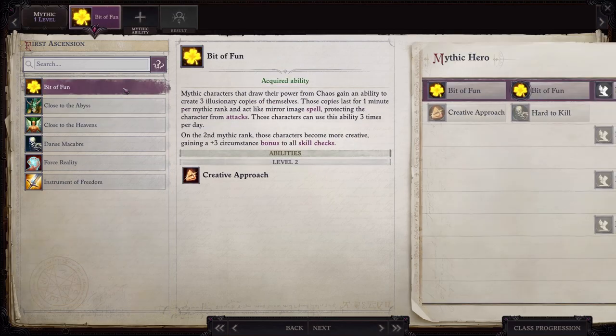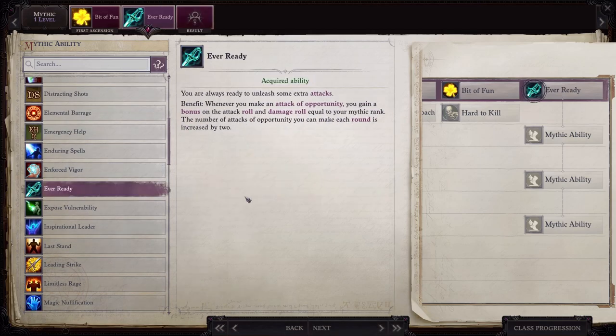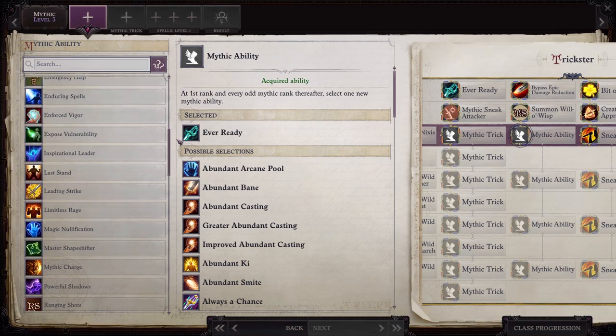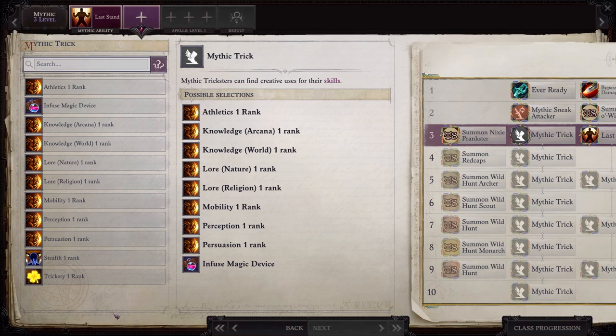At Mythic level one, choose Bit of Fun since that is the Trickster Ascension — it's going to give you some extra casts of Mirror Image, which will definitely help make you more tanky. For your first Mythic ability, pick up Ever Ready: it gives you more attacks of opportunity and increases your attack and damage rolls when making attacks of opportunity. At Mythic level two, get Mythic Sneak Attacker, which allows you to deal an additional 1d6 damage when making sneak attacks. At Mythic level three, pick up Last Stand — once per day when your HP drops low, you become unkillable.